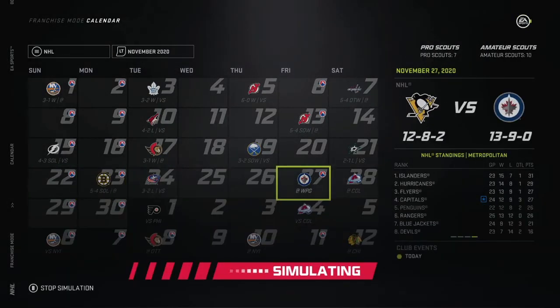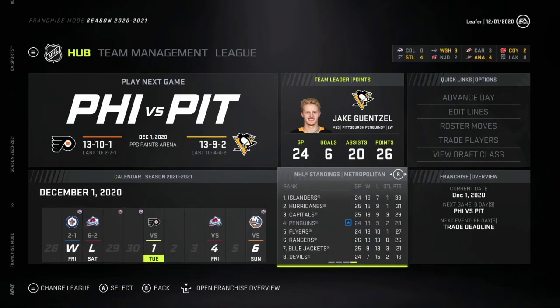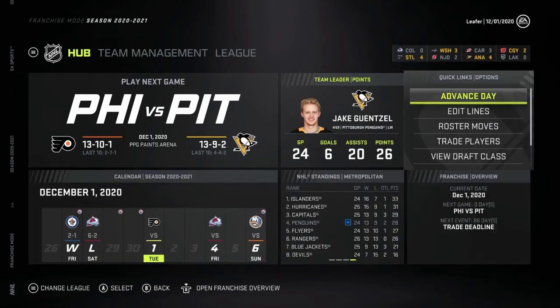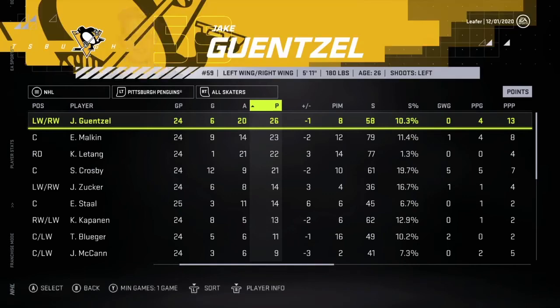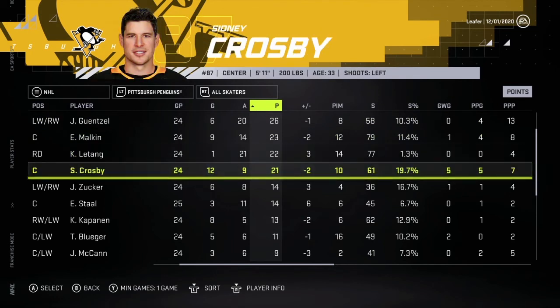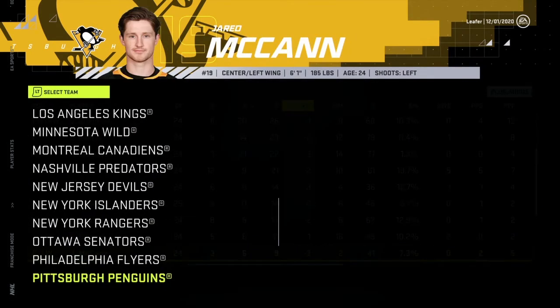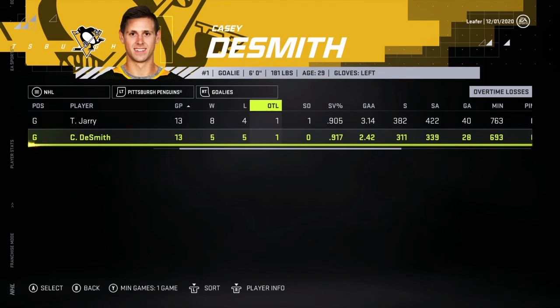Last couple games — back-to-back losses, not the greatest end to the month. But we are 13-9-2 after two months, sitting in fourth place with 28 points, one point behind the Capitals, three points behind the Hurricanes, five points behind the Islanders. We're definitely still in the race. Looking at stats after two months: Guentzel leading with 26 points in 24 games, Malkin with 23 in 24, Letang with 22, Crosby with 21. A lot of minus players on the team. Casey DeSmith and Jarry both at 13 games apiece — DeSmith has a .917 save percentage with a 2.42 goals against average.